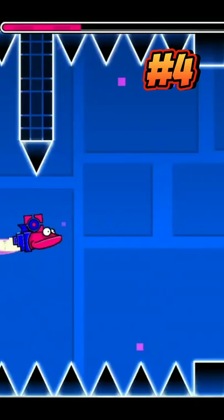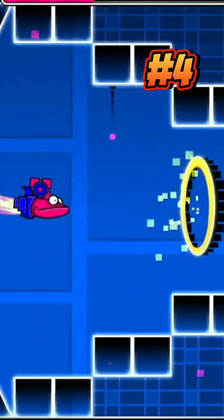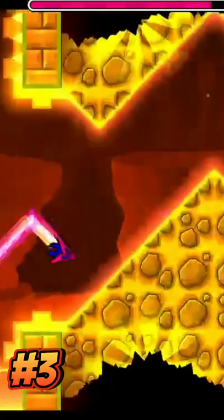Number 4 is the coin in Jumper, which is only collectible through a one block gap that you have to fly through. This coin can be annoying as you either end up hitting the spikes along the floor or the wall above the gap.